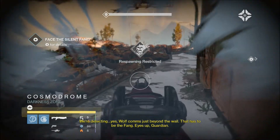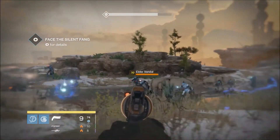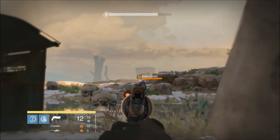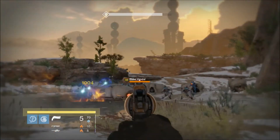Wolfpack's just beyond the wall — that has to be the Fang. Eyes up, Guardian. Normally here I'd use an Icebreaker or a Sniper because you're going to be dealing with some enemy snipers. Then again, the Fatebringer has some good range.